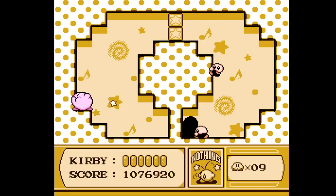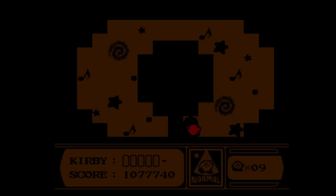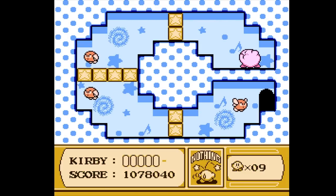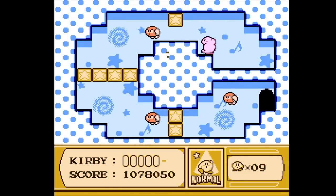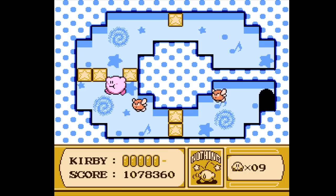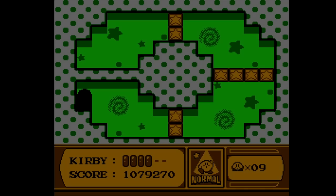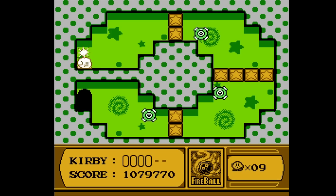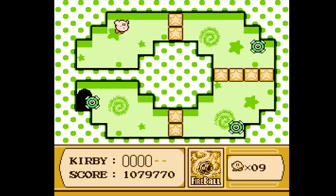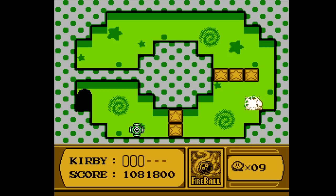I also like that when you swallow an enemy that doesn't have anything, it'll say on the little ability screen: nothing. Interesting. So I just take damage so easily in this game. There is so much going on in each of these rooms — it is very neat, though. I want to burn through them as much as possible, because if not, that happens.